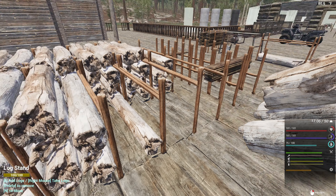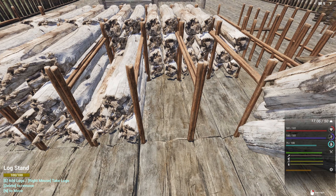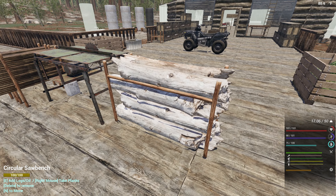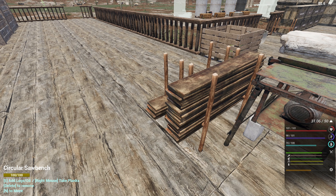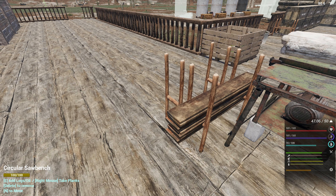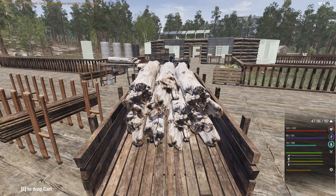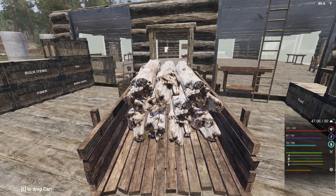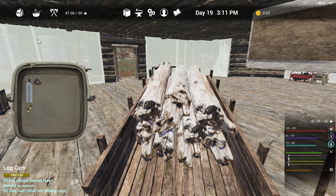I wonder why the birds die all of a sudden - the ones that fall out of the sky. I wonder what happens to make them fall out of the sky; maybe they just got old or got attacked by something. What do we have in our food backpack? A liver and some water, mushrooms.